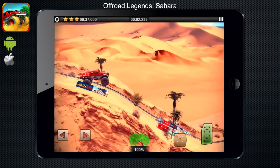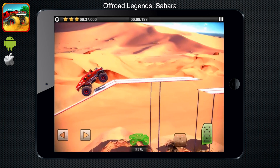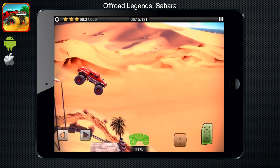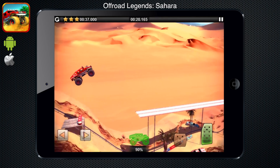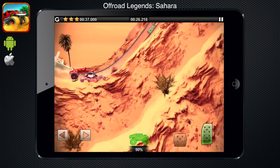In Off-Road Legend Sahara, like the name implies, you are going off-road in the desert. It has really good physics, graphics and death-defying tricks in very big trucks. There are so many ways to finish with the fast time, it's hard to say which way is the fastest. This game is really simple, but like Flappy Bird — it can be simple yet at the same time really hard.